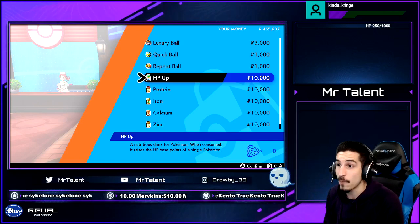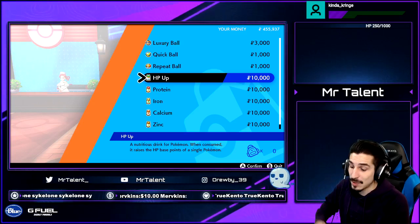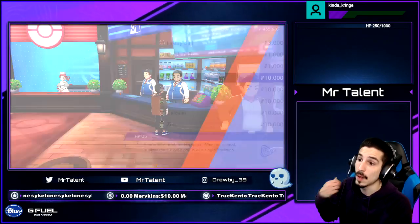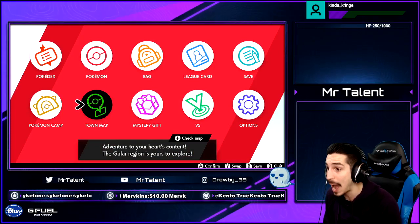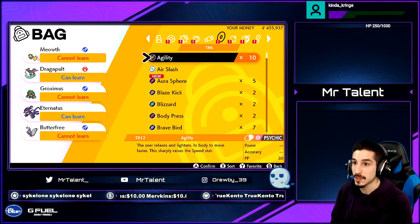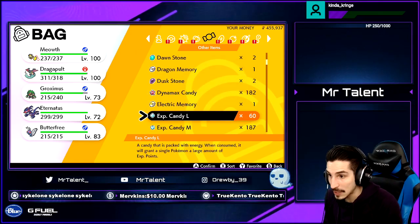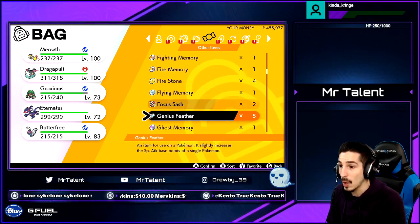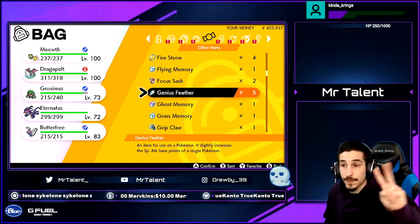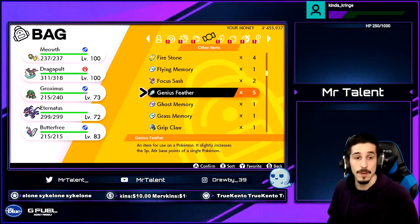Talk to the vendor and buy 25 or 26 of the EV item you need. For example, for HP I buy 25 HP Ups. That gives 250 EV points into HP. The maximum per stat is 252, so 25 HP Ups gets you to 250.